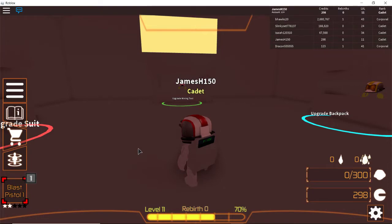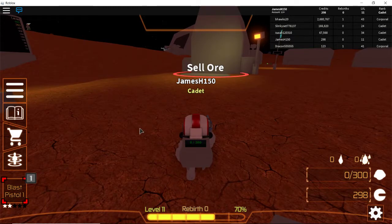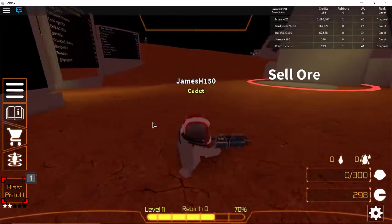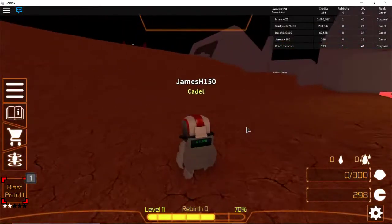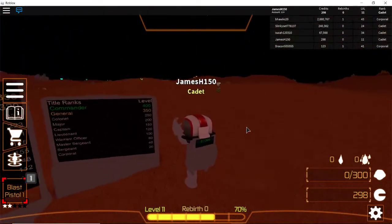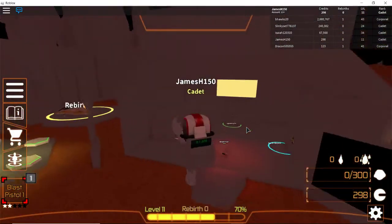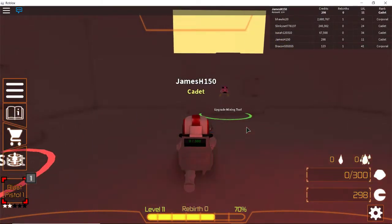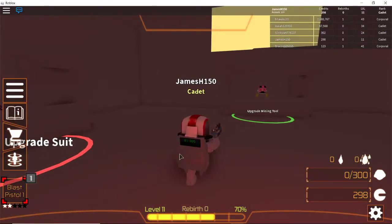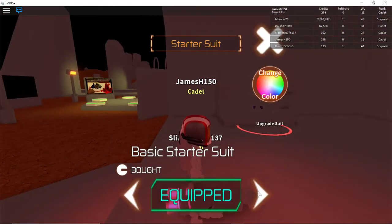It took a lot of time to get to where I am right now. As you can see, some people in this game have transportation like hoverboards or vehicles, and all I have is being able to walk or jump around. I'm glad that we can at least jump pretty high. Since I just bought this backpack for about fifteen hundred, I'm actually gonna save up for a suit.